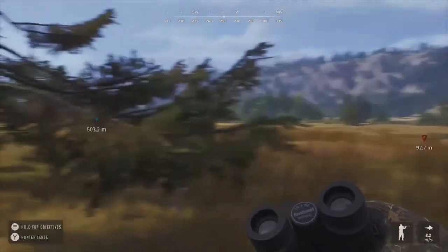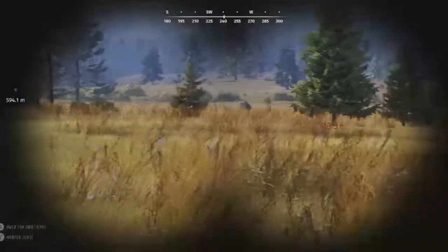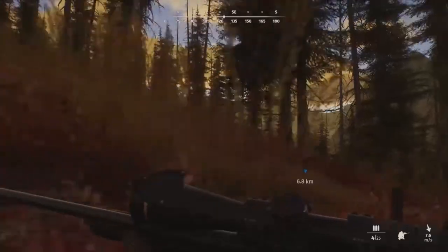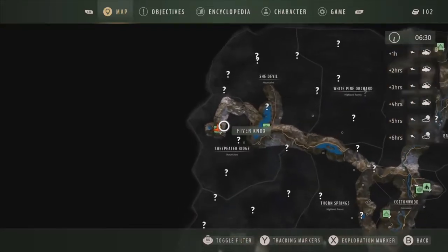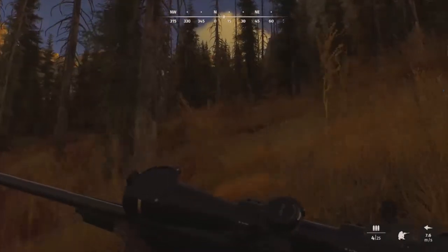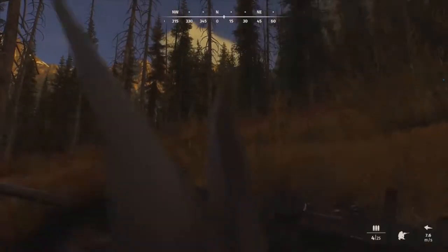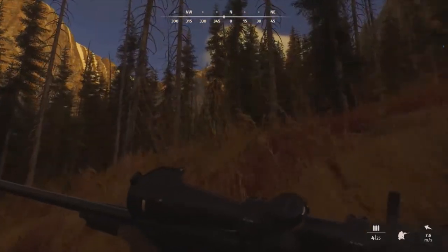We're getting pretty close to where I saw that four-star mule deer. I think it was 11 o'clock when I saw him and it is 11 o'clock now, so if he's there I imagine he'll be there right now. I wasn't able to find our mule deer, so I decided to head up to She-Devil. She-Devil is really good — it's got mountain goats, bighorn sheep, gray wolves and stuff like that, and I really like hunting those animals. We also bought a new scope — the 18x, supposed to be the best scope. We're officially broke, only 100 credits.